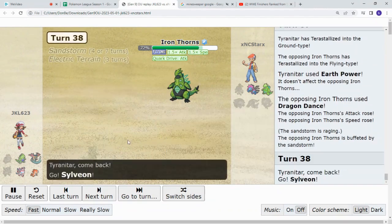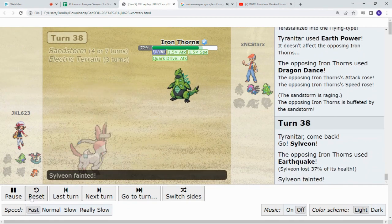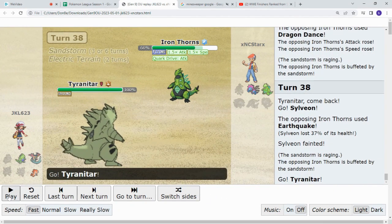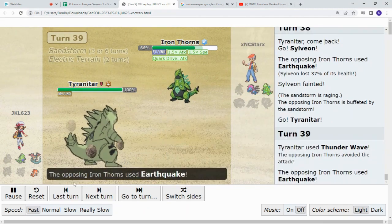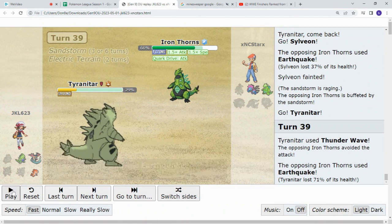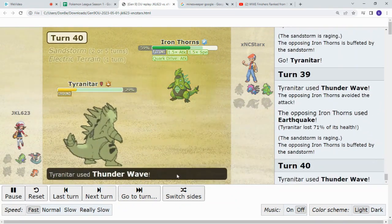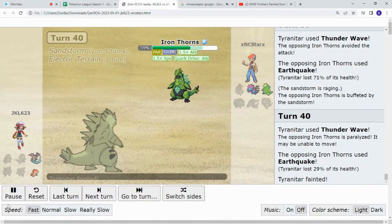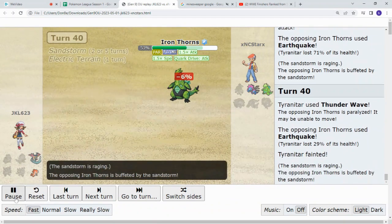He switches to Sylveon — it doesn't matter. Iron Thorns pulls out the Earthquake. Immediate kill. What a shock. Then the real Ttar comes out and you'll never guess what Josh is going to do. That's right — he's going to miss the Thunder Wave. He's going to pull out the Earthquake. It's almost like I know what's going to happen. He pulls the Thunder Wave — it lands. Josh pulls out an Earthquake. Yippee. It's a 2v2. The 2v2 — Tatsugiri versus Iron Thorns.